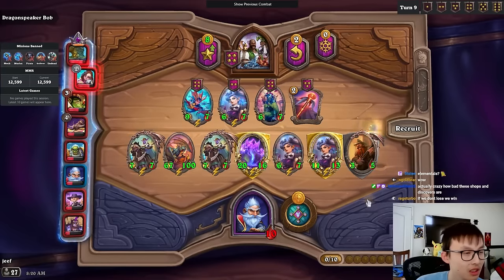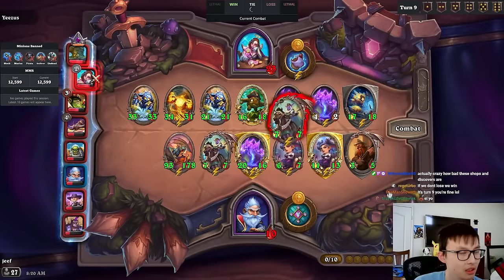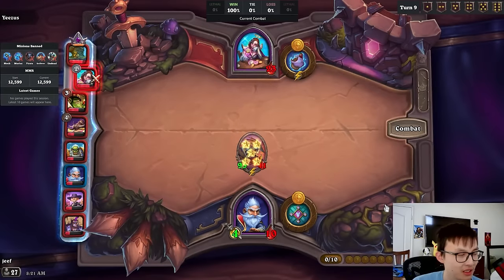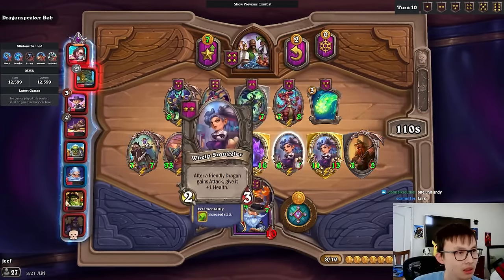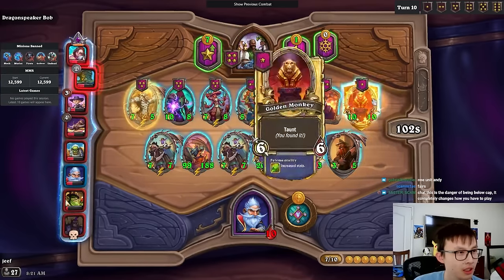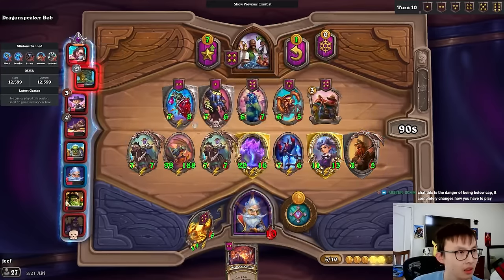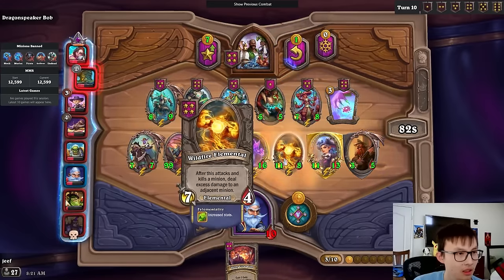I'm just going to assume I don't die to this. I sold the Matadors — I know Golden Matadors is good, but I can't play greedy at 10 HP. If I was at 16 HP I could play greedy, but not at 10. I could also just play greedy against Ghost if I get it. That means Gallywix might have gone Ghost. Also, where are the Ellies? I just have to use that. At least it's an Ellie. Now we're cooking — not really, we're still not cooking. At least we got something.